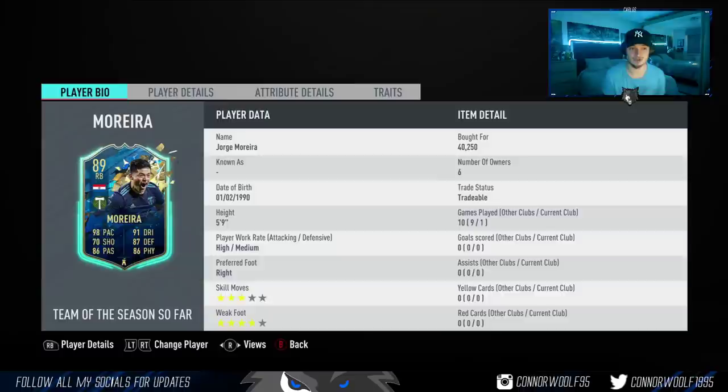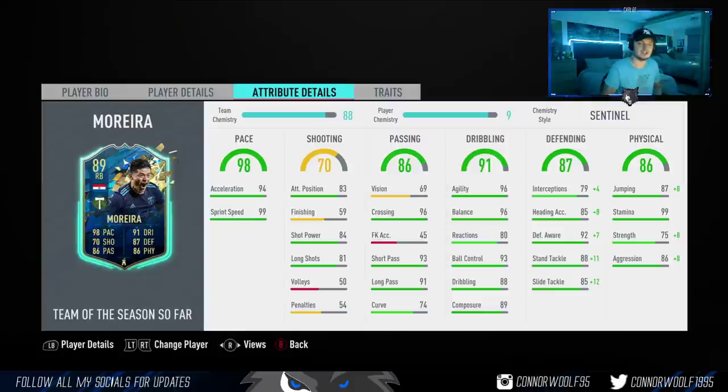For right back, this card is really good — I'm actually using him this weekend. I'm going to call him Mo. He's five foot nine, four star weak foot, three star skills, high/medium work rates. What I always say about a fullback: as long as they've got high acceleration, high sprint speed, high agility, high balance, and high stamina, you can use any fullback on this game. For 40,000 coins — maybe even a little less — this card is insane.